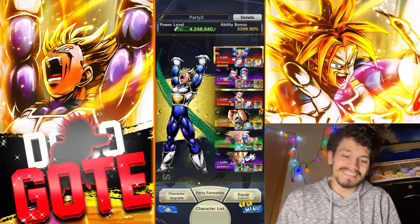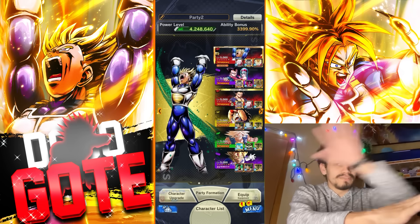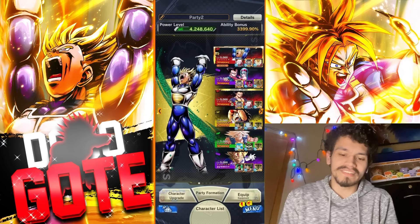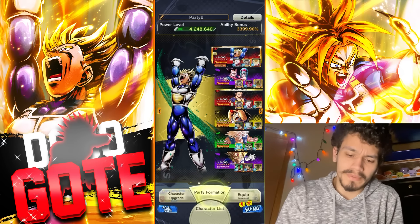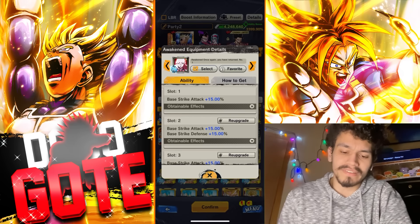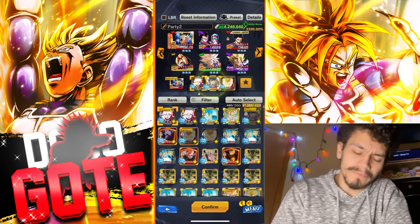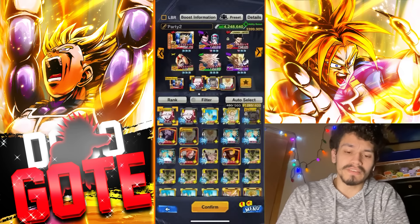All the Cell Saga characters — LF Perfect Cell, Kale, Teen Gohan, SSJ Goku — are now on featured boost once again. Bench and equip setup: it's a melee-based slot giving 4-5 cents, two strikes, and strike defense. Hybrid pure giving strike defense, pure blast, pure strike at 24 because full Hybrid Saiyan.